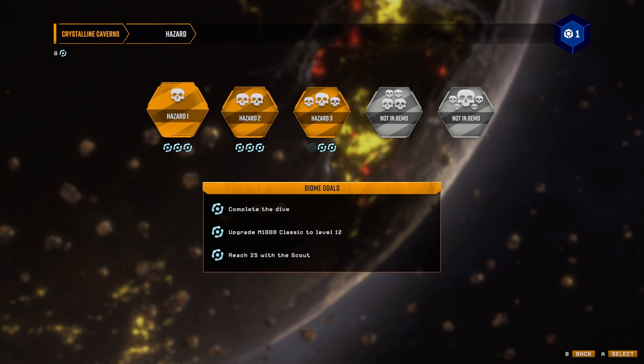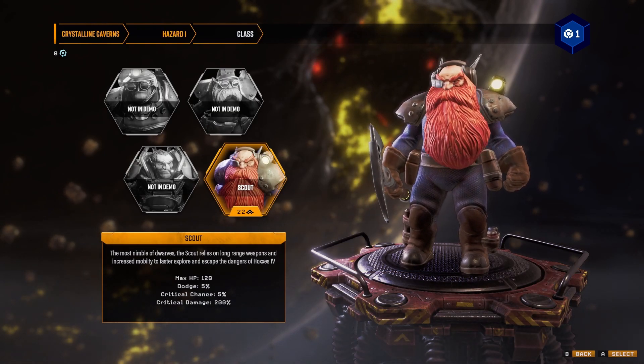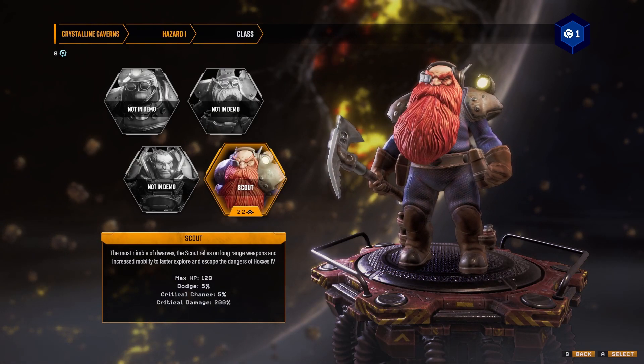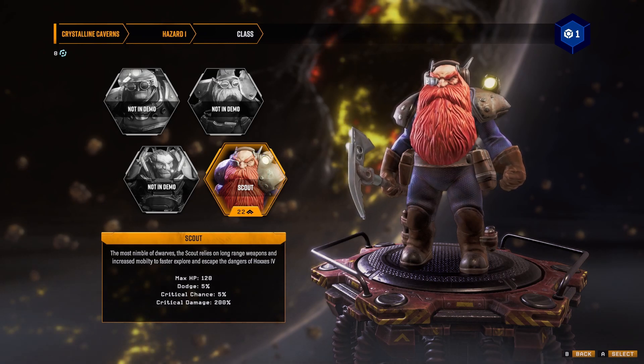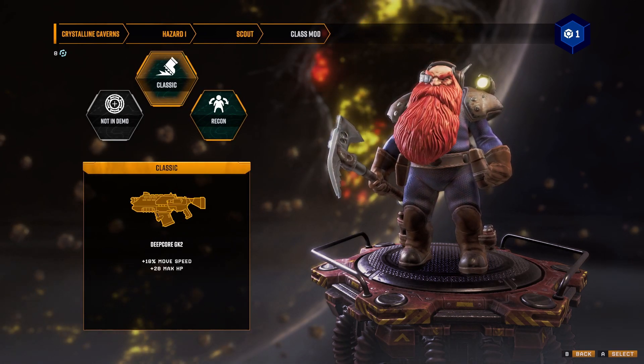Let's try a hazard one just to show you — it'll be a lot easier to explain. We've got four classes but we've only got one in this, a Scout. So you click on the Scout and I'll just use the classic Scout.